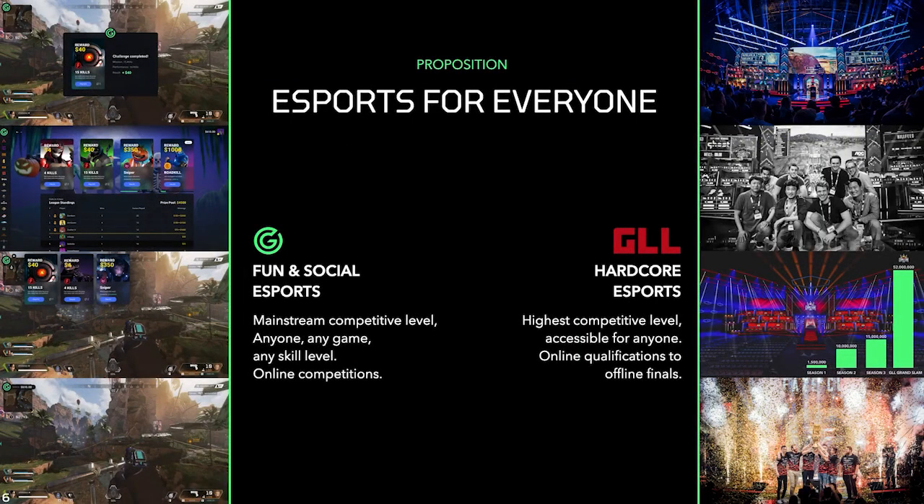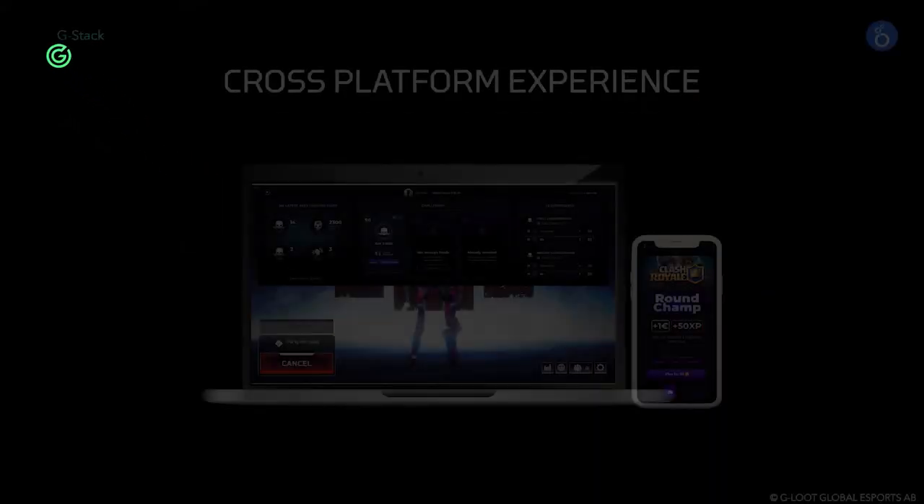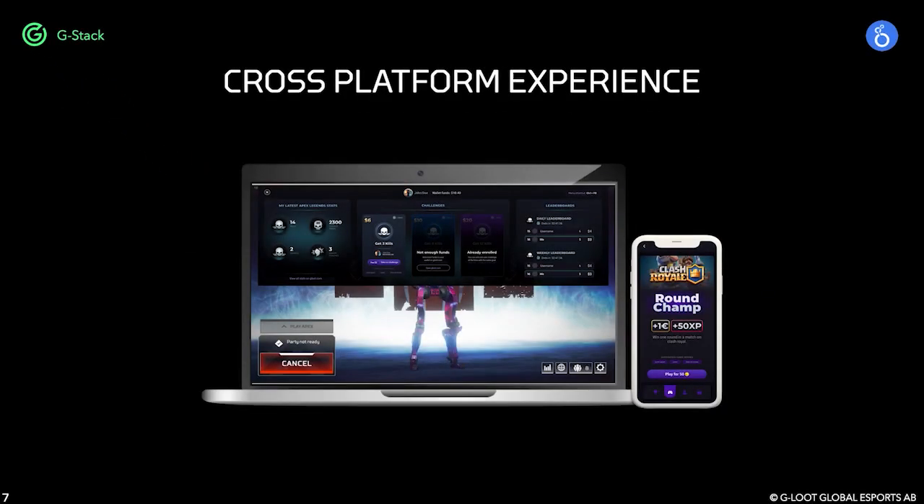Our proposition for eSports for everyone is met through two core brands. Our GLL brand, which is positioned towards the world of online and offline organized eSports events. And our fun and social brand — the 24/7 play-and-compete-when-you-want G-Loot brand. We need to be where the players are, so we are cross-platform: PC, mobile, and soon-to-be console as well. To give you a feel of what the experience looks like, a short video will help.